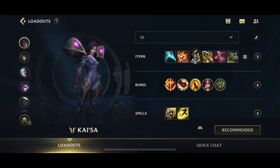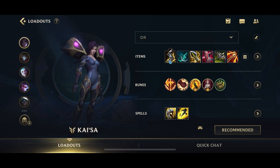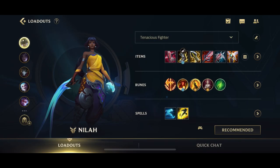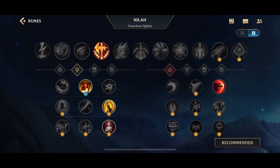Kai'sa is going to be Conqueror with the standard ADC rune page. This is sort of an Essence Reaver build I've been testing out, but if you go for the normal build it'll be something like that. For Nyla, it's going to be a little bit different — she has a little bit more options. The ADC page is going to be pretty standard, but you can go for Triumph as well for the heal, or Brutal since you do auto-attack quite a bit. You could also go for Revitalize or even Sudden Impact because of her dash.